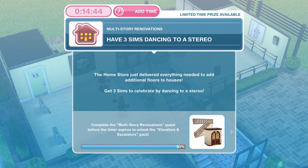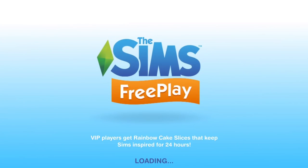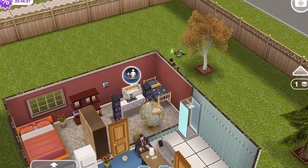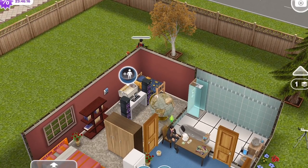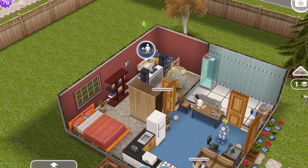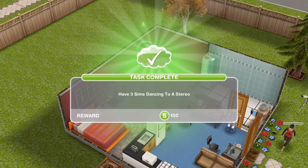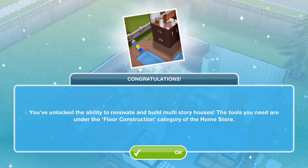Now we need to have 3 sims dancing to a stereo. The Home Store just delivered everything needed to add additional floors to houses — get 3 sims to celebrate by dancing to a stereo. Let's go over to a home with a stereo, click on it, and choose any music: Pop, Latin, Indie, Electronica for 2 minutes 24 seconds. Now get 3 sims doing that — have them join in. As soon as they start, that is task completed; you don't have to have finished it. And that is quest complete!